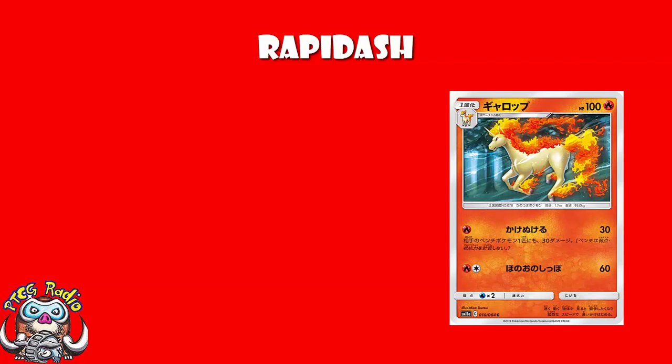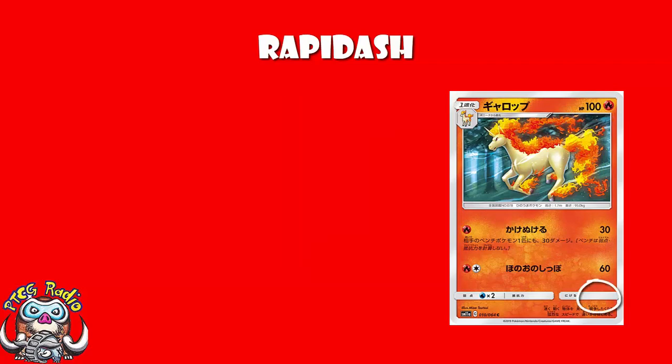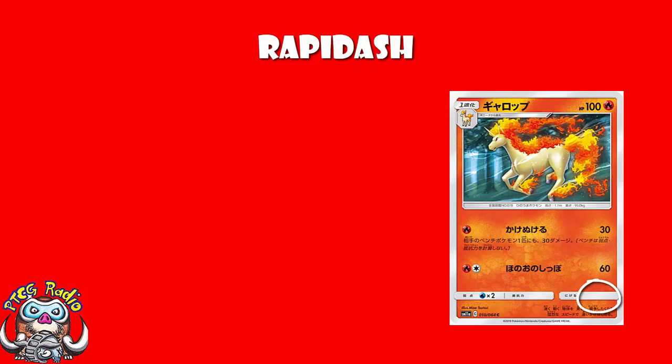If we start off having a little look at the basics, we've got 100 HP, which is frankly rather low given that we've got basics like Zapdos sitting there with 110. Yeah, we can do better. But it's got Free Retreat. Free Retreat is amazing — it's a reason Tapu Koko, the promo card, saw so much play. It's a huge bonus.